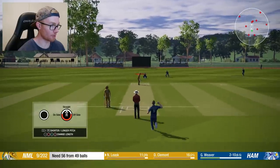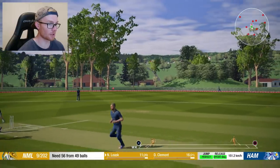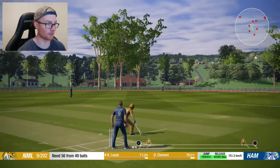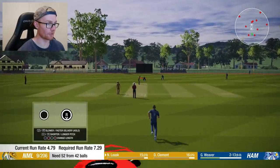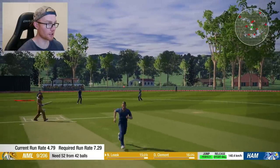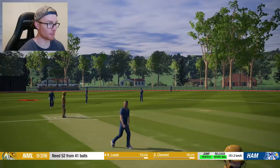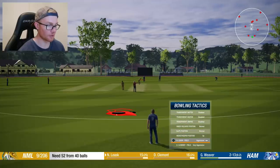Dropping it short, edge behind - but the boundaries are absolutely huge and it's not going for four. We're bowling our final over, two for 13, they still need 52. Another edge. Five balls to go. Can we pick up the remaining wicket? I haven't actually changed the field yet - let's give it a nudge and see how we go.